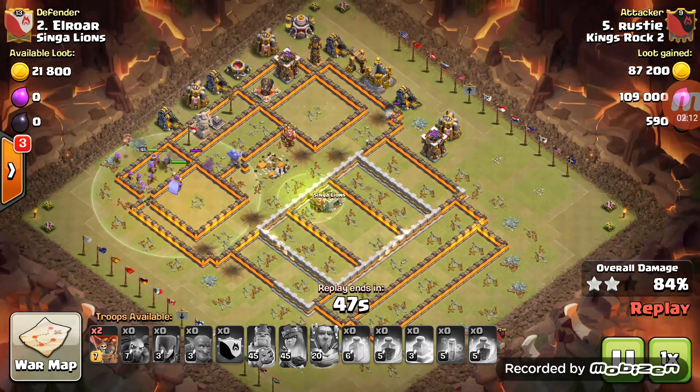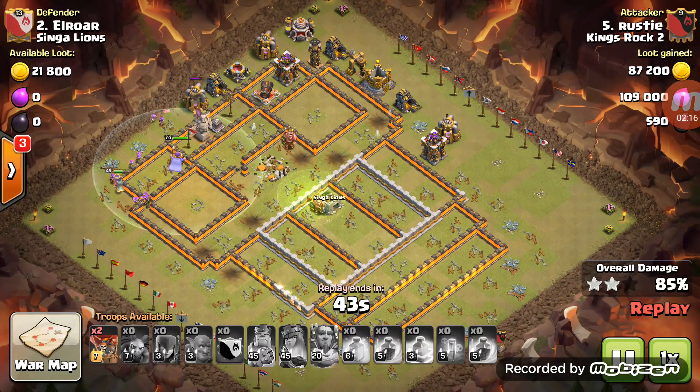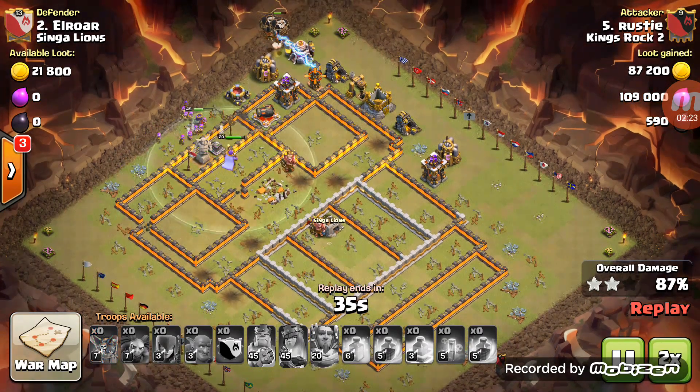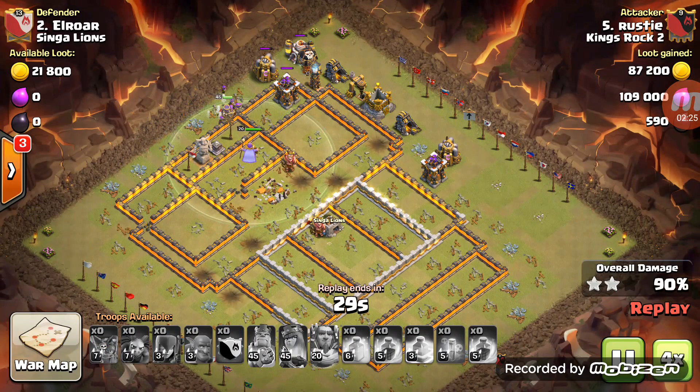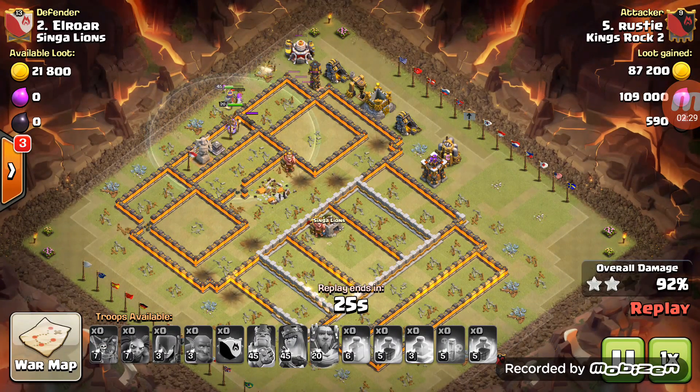He's probably thinking he needs a three-star to win. He dropped the minion there — he's got two Warden charges to come in. We've got 37 seconds left, so he drops the loons to take firepower off.